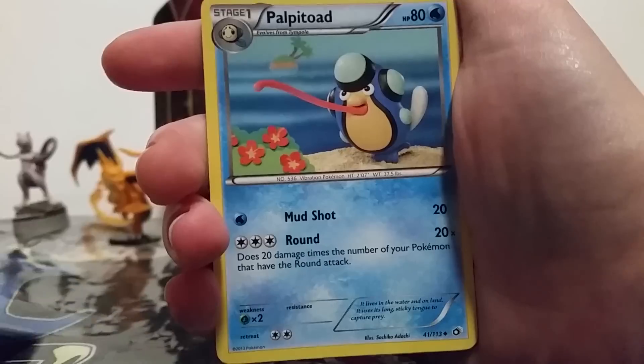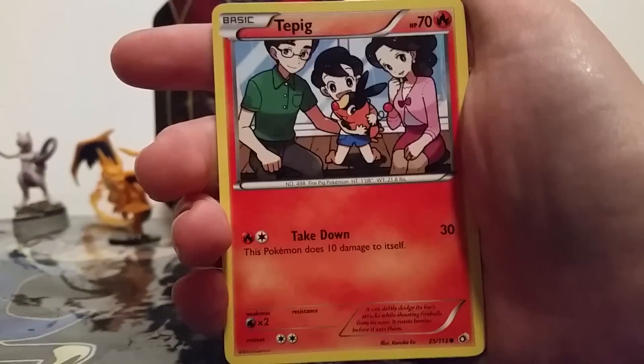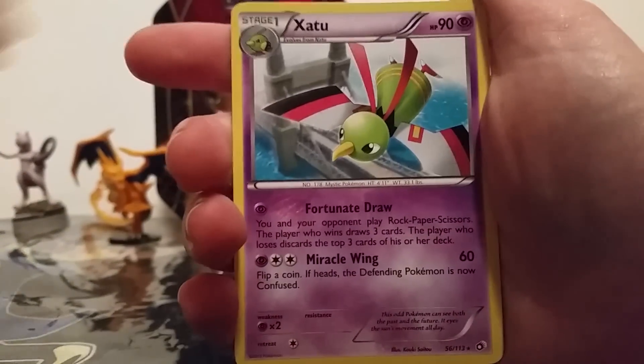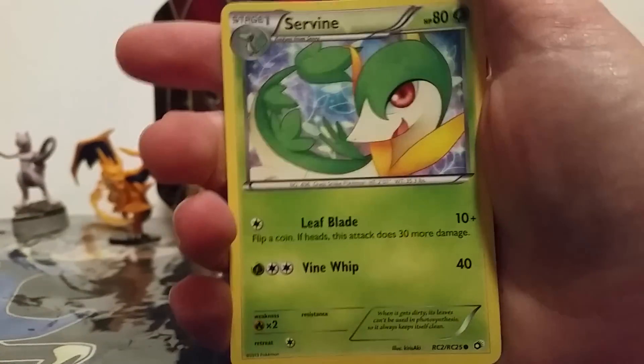So we've got a Plusle, Palpatoad, Tangela — I think I was missing Tangela, actually, so that's exciting — Tepig, Ralts, Minccino, a reverse Piplup. Our rare is a Zapdos non-holo. We've got a Purloin from Radiant Collection, a Servine from Radiant Collection, and that was it.